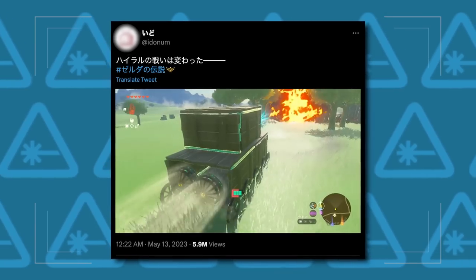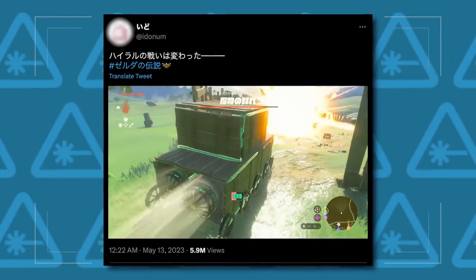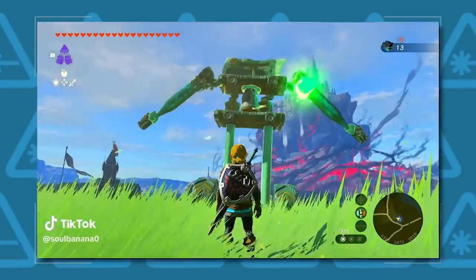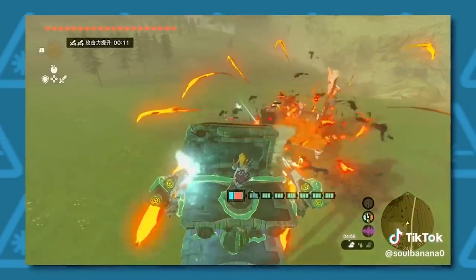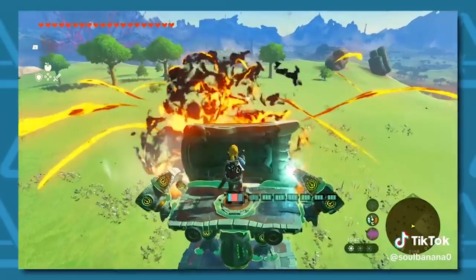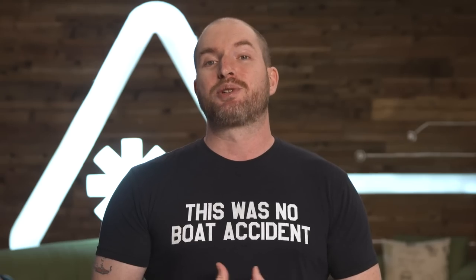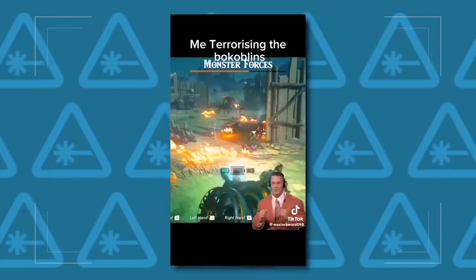Now let me ask you something. Is a Bokoblin base giving you a challenge? Well, Twitter's idonum decided that tanking hits with a shield wasn't enough, so they created a literal tank instead. And if you were tired of getting nuked from orbit by Guardians in Breath of the Wild, TikTok's Soul Banana Zero has a better solution: gather enough energy cells to power a small country and build a Pacific Rim-worthy mech of your very own. TikTok's Master Sword 098 had a similar idea, and this makes us wonder how did the devs manage to fit Armored Core 6 inside of Tears of the Kingdom with this particular murder mech?